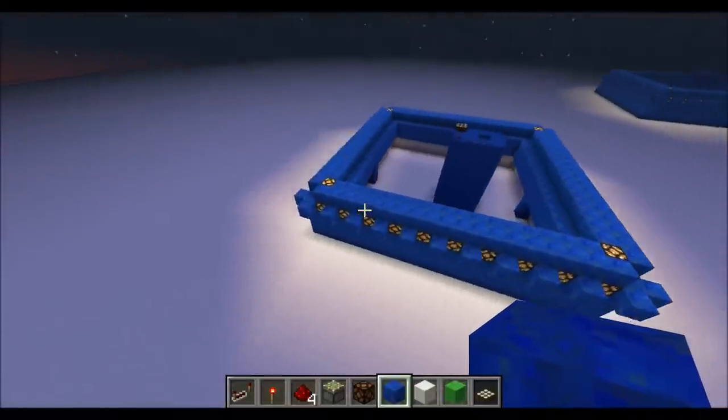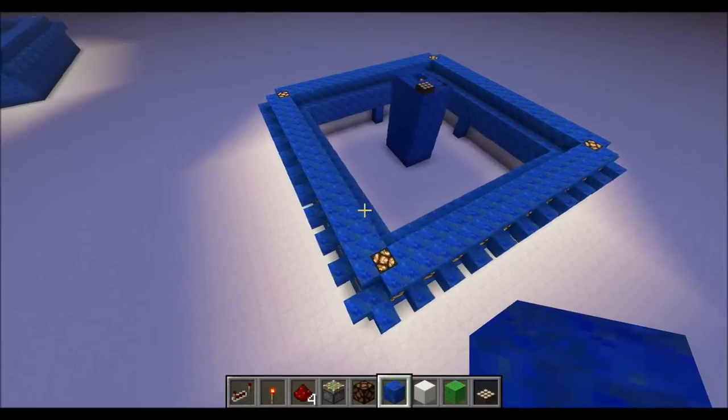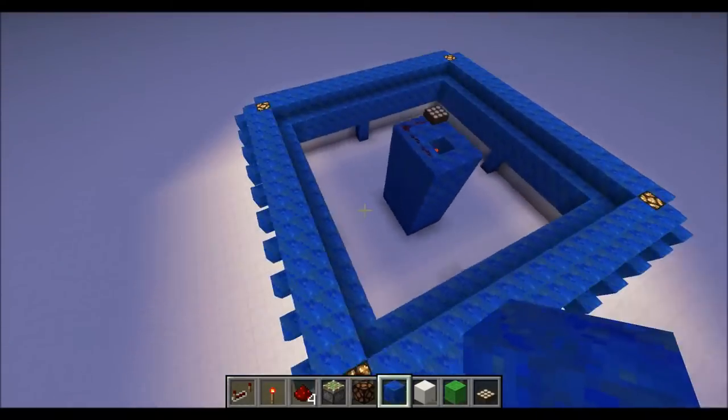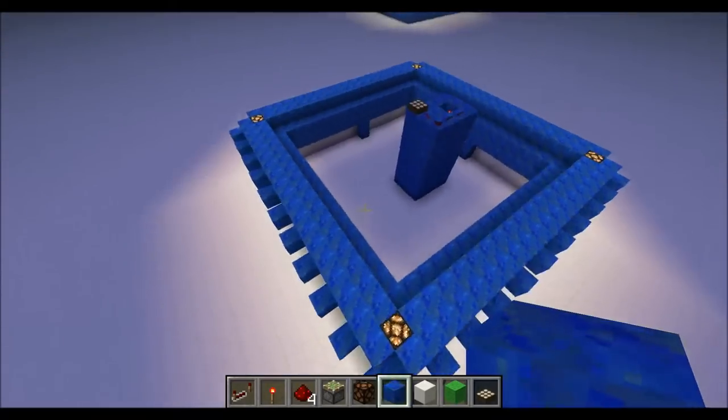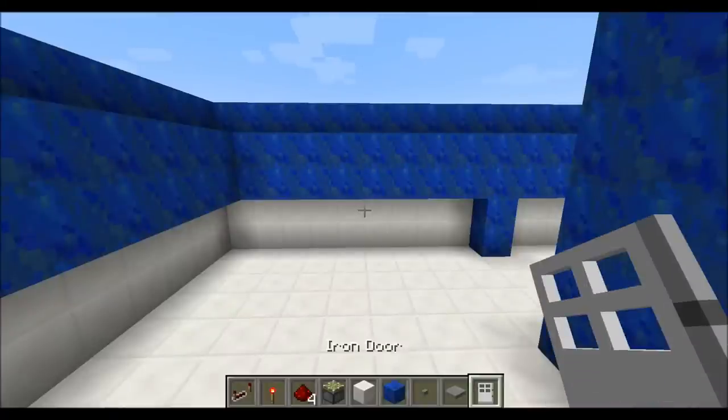And there we go. There's no door, but that's okay — I'm going to show you how to put a door in it right now. Let's put a door in this thing. You need a button, a pressure plate, and a door.